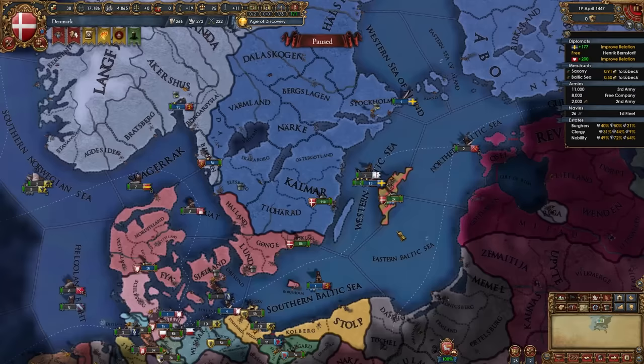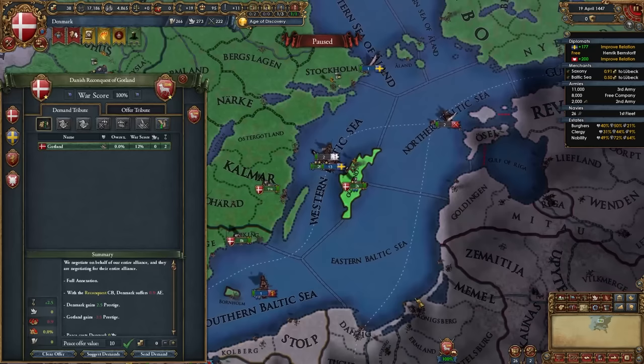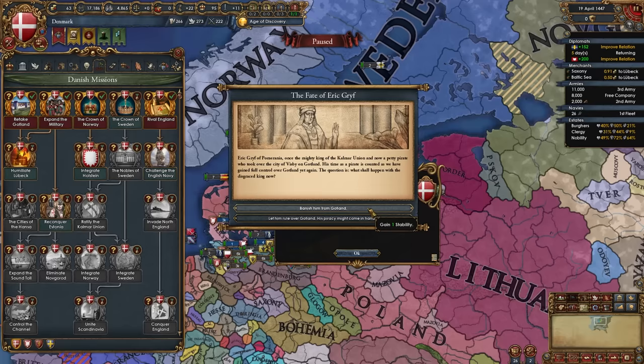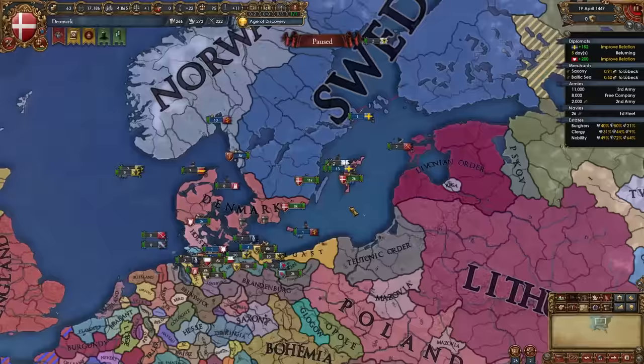The nation you really want to keep loyal is Sweden. Once the war with Gotland is over, full annex them — make sure you have them occupied, not Sweden. The province is already our core so that's our first war done. After conquering Gotland, you can take the mission Retake Gotland, where an event fires letting you gain stability or release Gotland again as a pirate republic subject. I recommend taking the first option for stability.